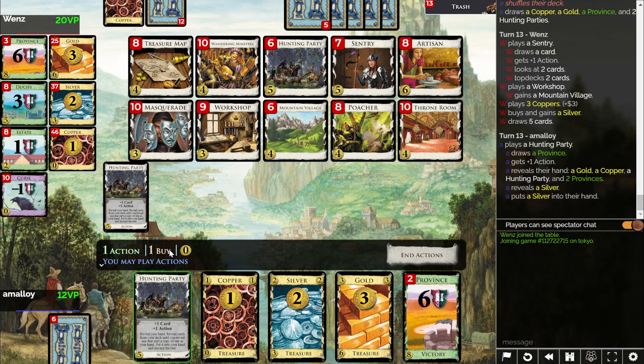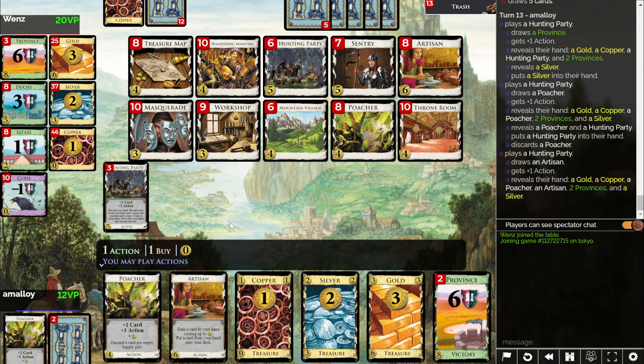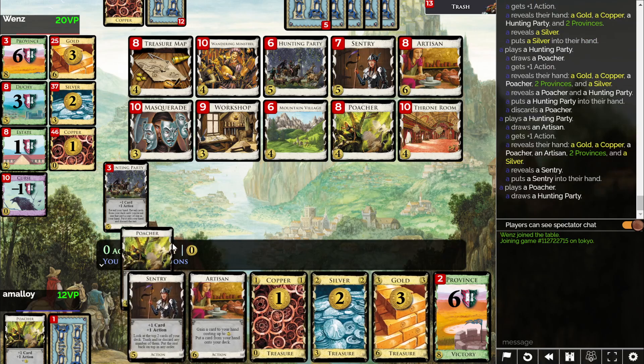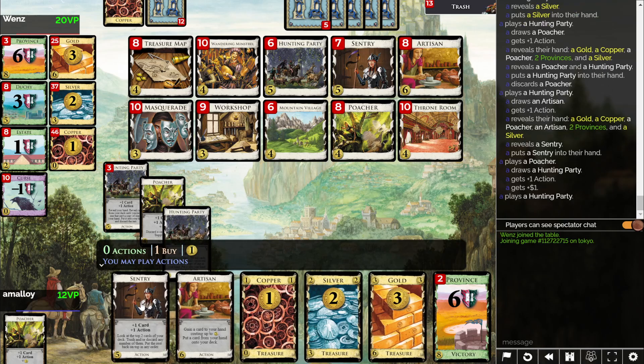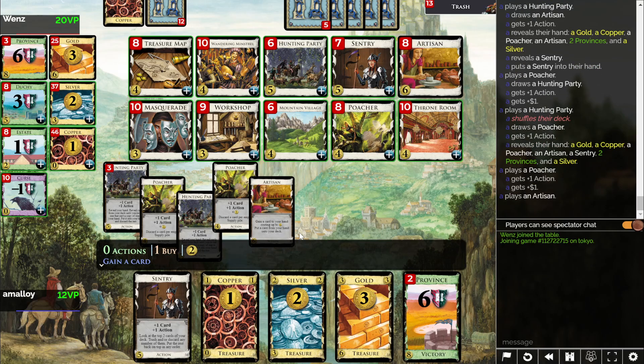Or I might have to start buying Duchies. Does this game have Duchy? It does. I don't want to have to do that, but it's something I could do. I won't be able to top deck a Hunting Party and it's going to make it way harder to be consistent. But if I gain nine now and nine next turn, that's thirty. Opponent can only get to twenty-six. Do I need to do that both times? What if I gain six and then nine? That's fifteen — yeah, that's enough.